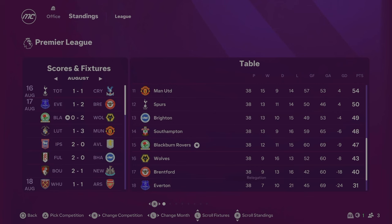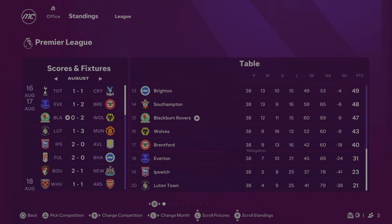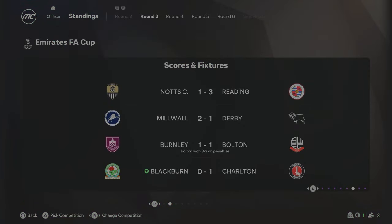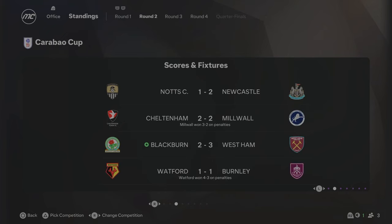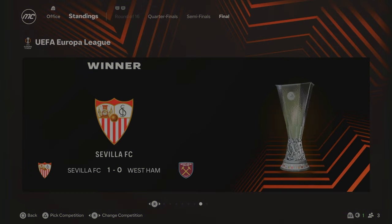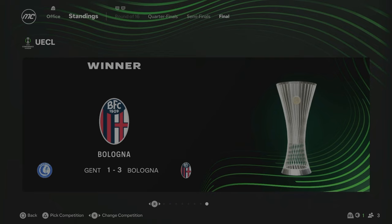We're at the end of Season 7 and Blackburn have finished 15th in the Premier League — 47 points. Only just behind Southampton and Brighton, and a good enough gap from relegation as Ipswich, Everton and Luton went down. We're still kind of floating around the bottom half of the table. In the FA Cup we were knocked out by Charlton in the third round, and in the Carabao Cup we were knocked out in the second round by West Ham — back-to-back seasons without getting out of the first round in either cup. Man City beat Liverpool in the Champions League final, West Ham lost to Sevilla 1-0 in the Europa League, and Bologna won the Conference League 3-1 against Ghent.